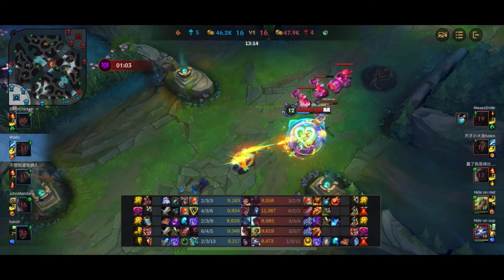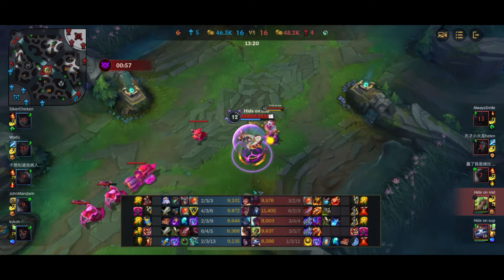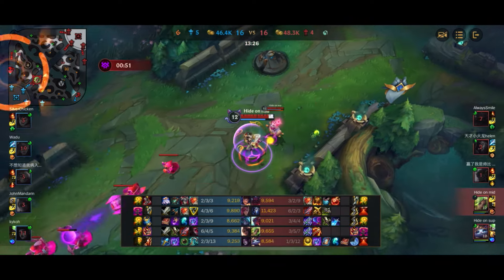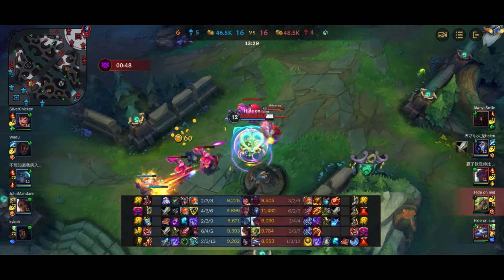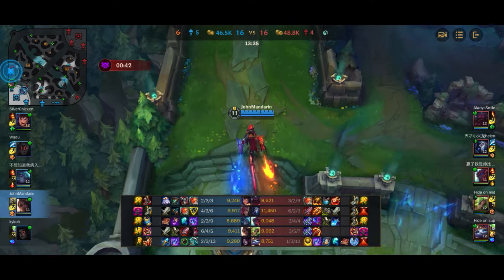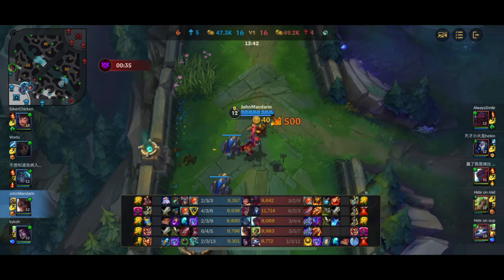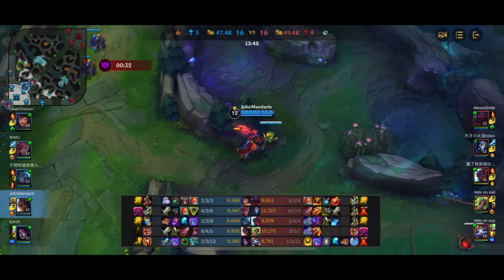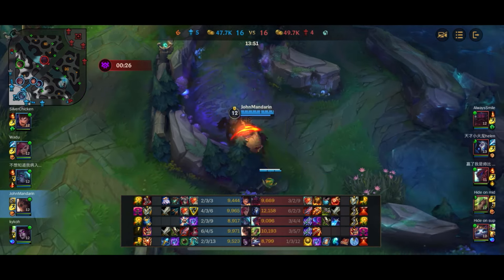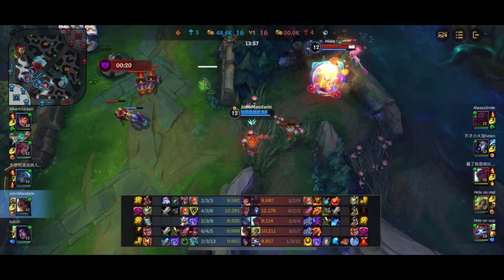Zeri has gone for a Bork into Runaan's build - no crit so far. Bork really hard counters my team because we have two Heartsteel users; Vi has gone for Heartsteal as well. Bork is definitely good itemization by the Zeri. There's a huge wave accruing in the top lane - I'll quickly head over to clear it. By the way, I've been trying to figure out for a long time what this symbol is above my level - I've seen it since patch 5.1 and really don't know what it means, so if anyone knows, let me know.